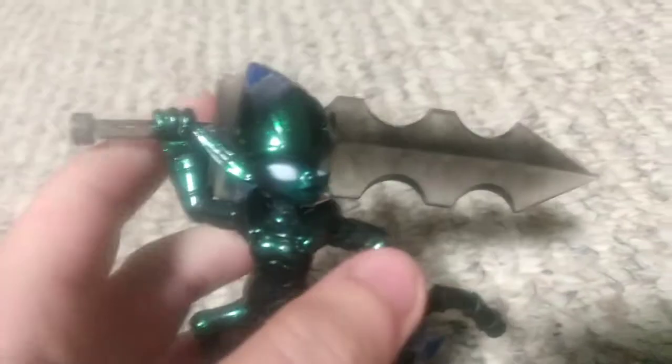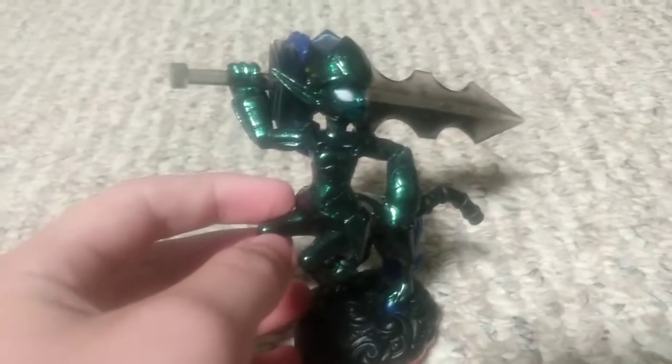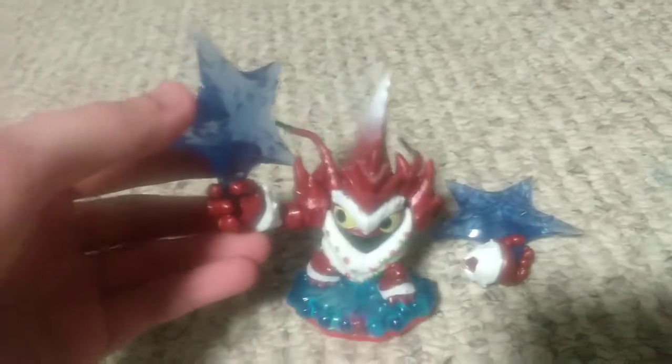This is Nightmare Mare — as in a horse, because she is half horse — and her Traptanium weapon is a sword that looks pretty dope. She's of the dark element. Trap Team was actually the first game to introduce the dark and light elements. This character is Winterfest Lobstar, a variant of the original Lobstar. He's of the water element. His arm is kind of broken off but he still works, and he has giant ninja stars as his Traptanium weapons.